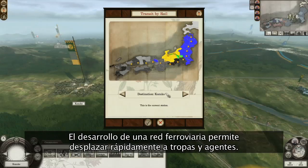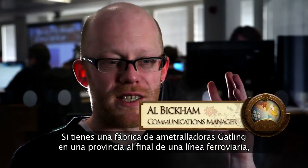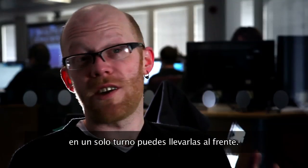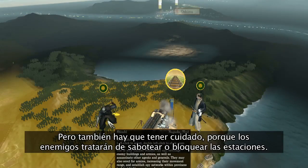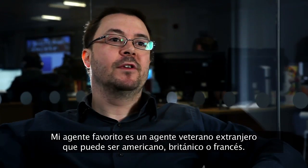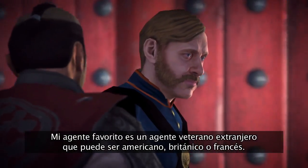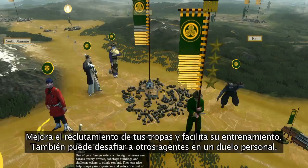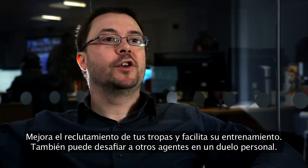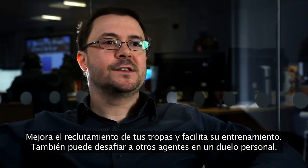Developing a rail network allows swift movement of troops and agents. If you've got a gatling gun factory in one province at the end of the railway line, within a turn you can get it right where it's needed at the front line. But be wary of enemies sabotaging or blockading your stations. My favourite agent is the foreign veteran agent — an American, British, or French foreign veteran that you bring in to improve recruitment of your troops, drill them, and train them more effectively. They can also challenge other agents to single combat.